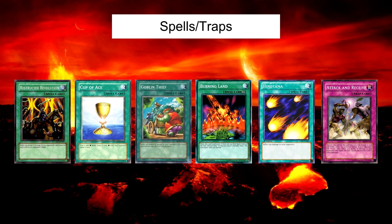Hinotama is the most generic burn spell in the game — you simply play it and it does 500 points of damage to your opponent. Attack and Receive is a really strong burn spell that can do anywhere between 700 and 1300 points of damage. What it does is: if you take damage to your life points — whether from your opponent attacking you, or from spell effects like your own Burning Land — you can then activate it and it will do 700 points of damage to your opponent, plus a further 300 points for every Attack and Receive you have in the graveyard. So if you have one Attack and Receive in the graveyard, this card will now do 1000 damage instead of 700. One important tip: don't use them together as a chain effect — don't activate both at the same time, otherwise you're not going to get that extra 300 points of damage. You'll only do 1400 instead of 1700.